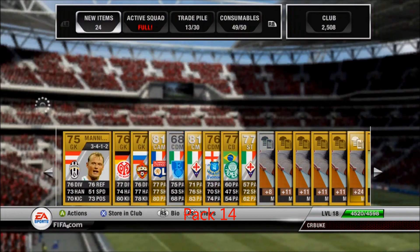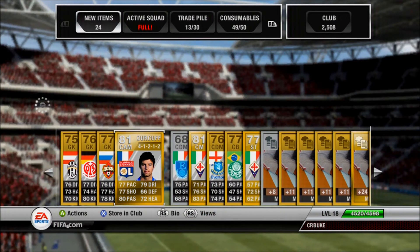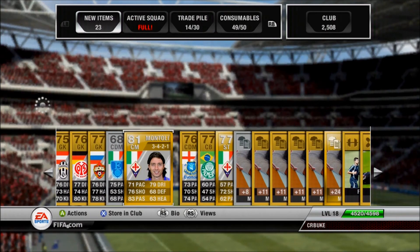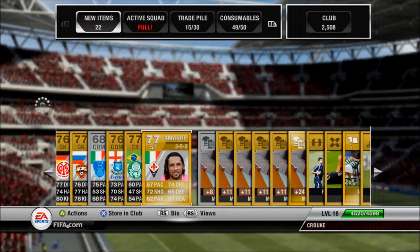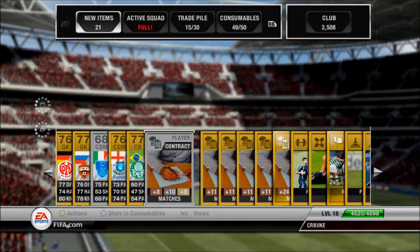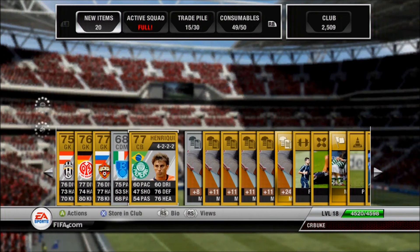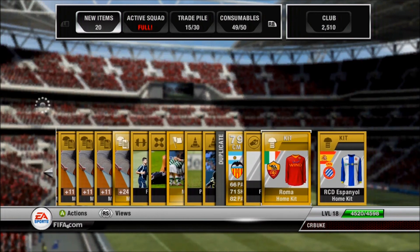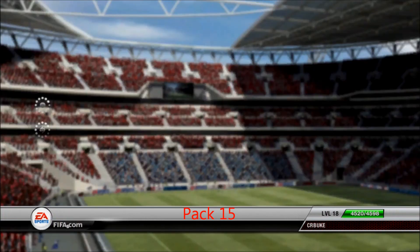Pack 14 — three packs left before the trade pile review. The main player I think is Gorkov, a five-star skiller — anytime you get a five-star skiller you can't complain. Also got an Italian league guy, Mauri, Jack Rodwell, a 4-1-2-1-2 BPL card, and Bananga the weird-looking guy again.